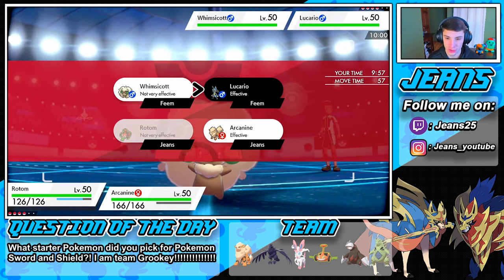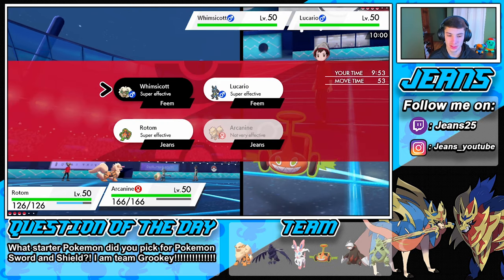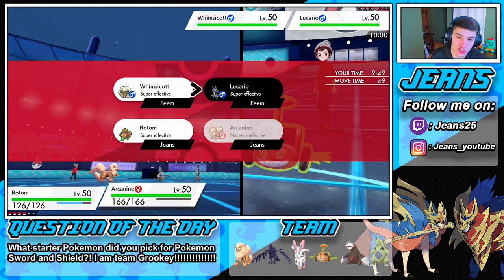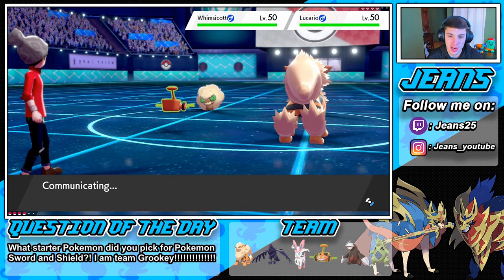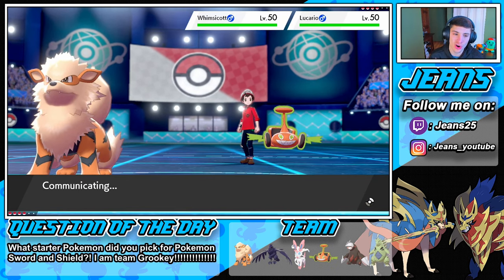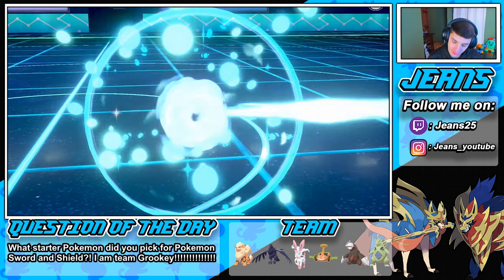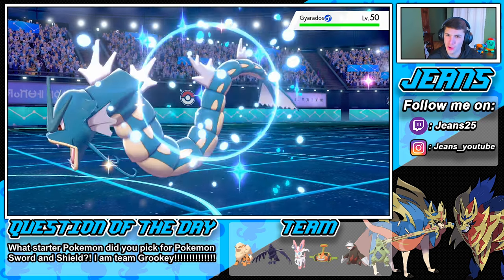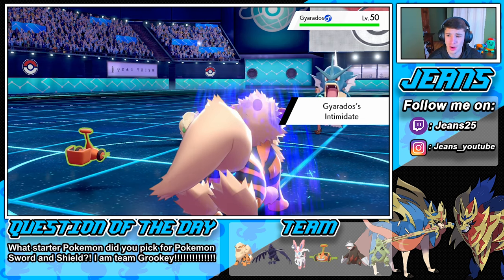We'll both switch out and try to take out this Lucario right off the bat. That's the plan — the Whimsicott is only good for Tailwind, maybe Leech Seed, but Lucario is the real threat. Rotom is going for Bolt Switch, and we might be able to take this thing out. Whimsicott is gonna get that Tailwind off — that's fine. Bolt Switch does some work and then Flare Blitz switches over. Beautiful!